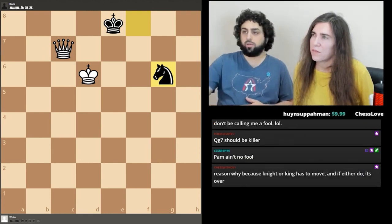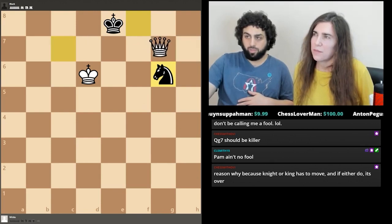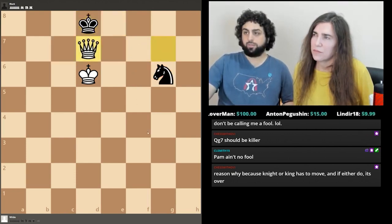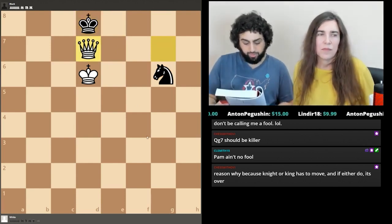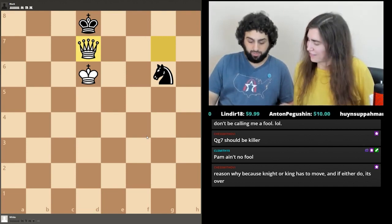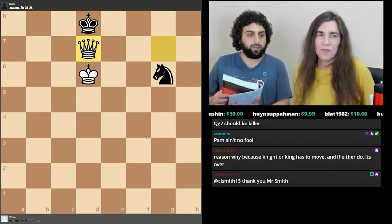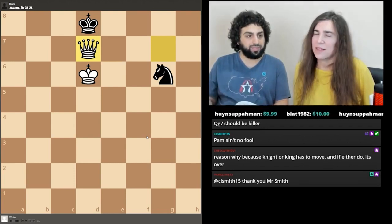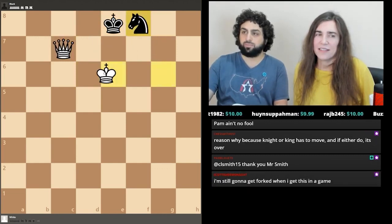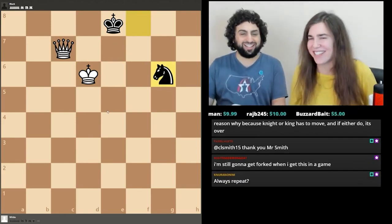Queen g7 and queen h7 are equally good moves — then the knight moves and it's mate. Queen g7 is what he gives, and any knight move allows the mate. As we saw, to safely win this endgame you should always be on the lookout for knight forks — that's the biggest thing. Use your king and queen as a team, chase the enemy king to the side of the board, and be patient. Just because you're up a queen for a knight doesn't mean you have to win immediately. Take your time, move your king sideways in the endgame.